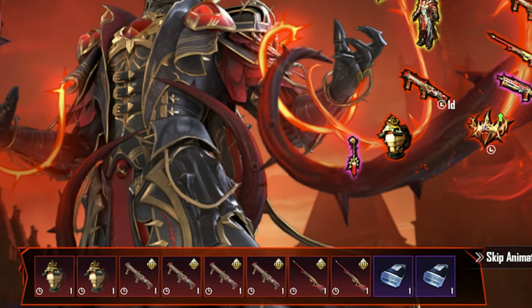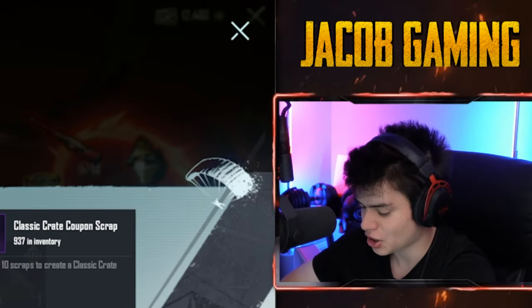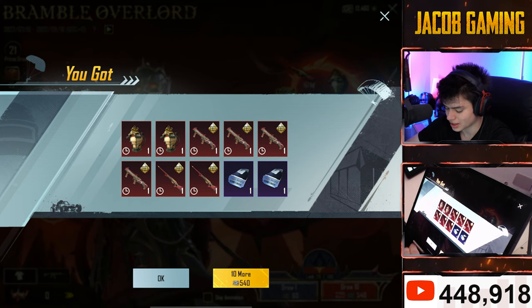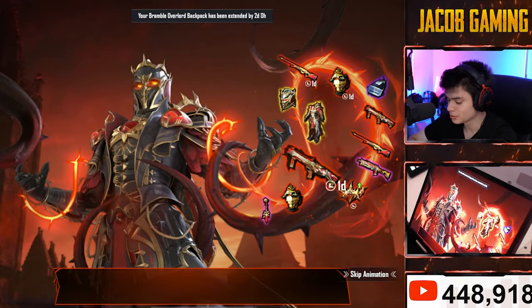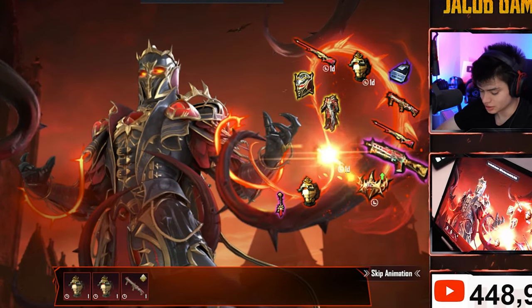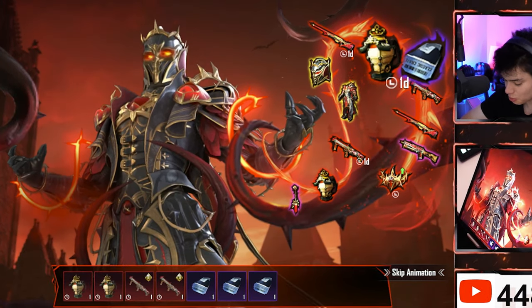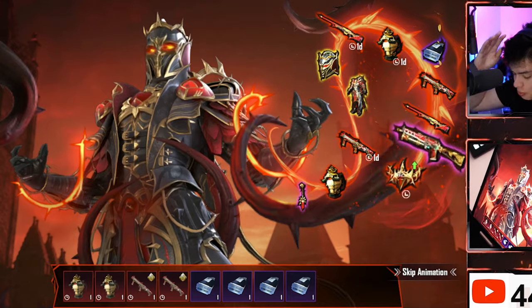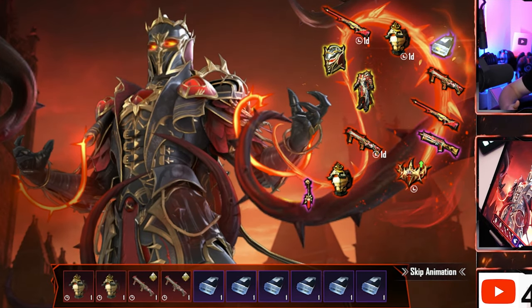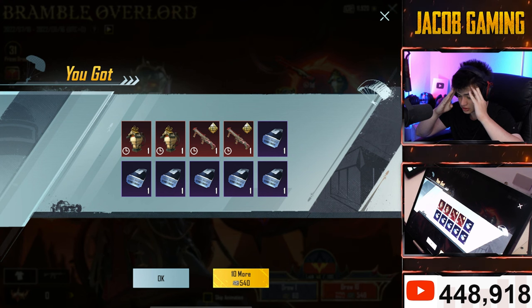Bruh! Okay, let's go. We have coupons. I only have 937 coupons. I need more. Temporary. Temporary. DBS. Temporary. Coupon, coupon, coupon. So many... okay, I didn't mean it. I don't want coupons. I was joking.